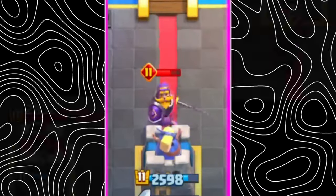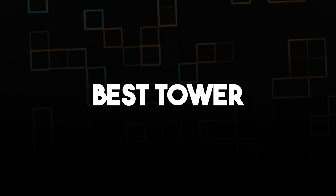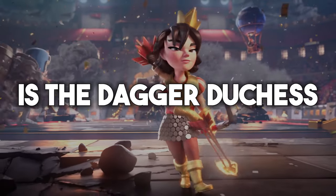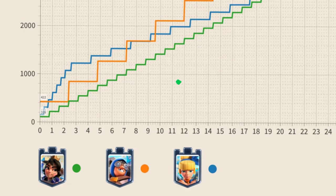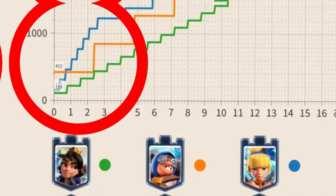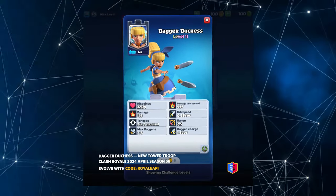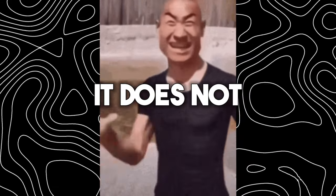But now it's finally time to compare the Dagger Duchess to the other towers and use everything we discussed earlier. Is the Dagger Duchess the best tower after all? Please take a look at this graphic — it's telling us that the Dagger Duchess does an insane amount of damage at the start. In just two seconds, it already does a thousand damage points. She can take out a full Ice Golem head to toe. And here are the stats for reference.